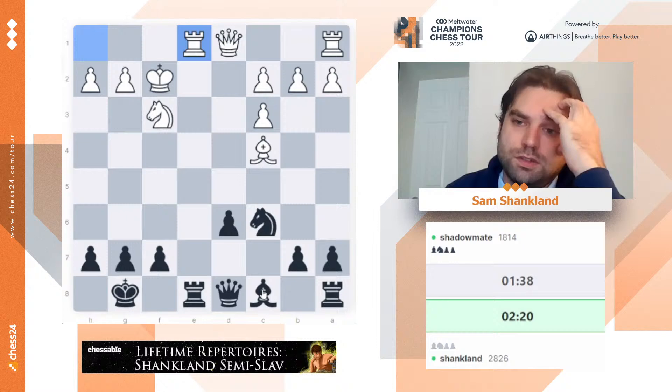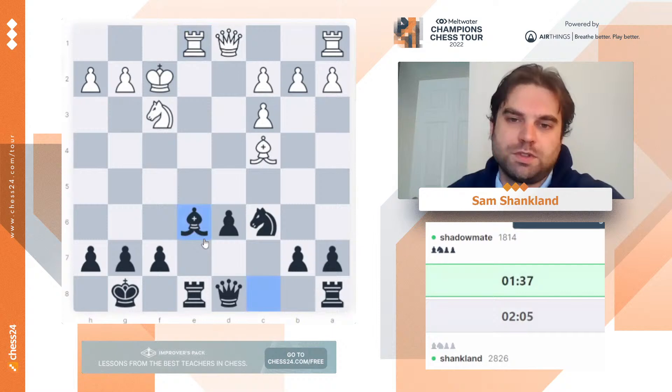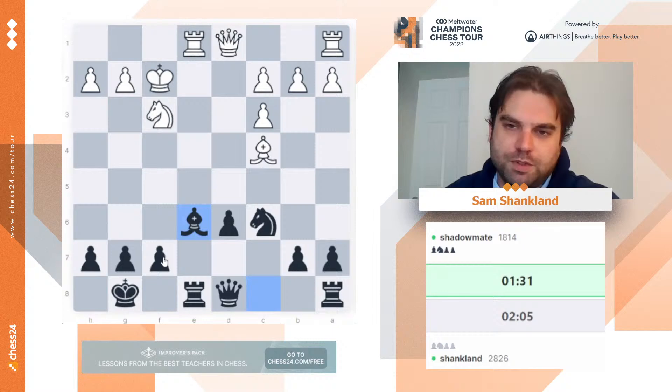How do I want to do this now? Maybe Bg4. Do I want to check on b6 first? I'm sort of worried about this bishop on c4 mating me somehow. If Qb6 check, king somewhere, Bg4, he has Bf7. So let's start with Bg4 now, but then he takes on d6. You know what? We're going to go Bb6 — that bishop is annoying me too much. I don't believe black can be better here anymore. I think white has to be fine, but that bishop is just too annoying.